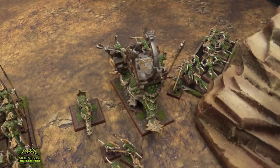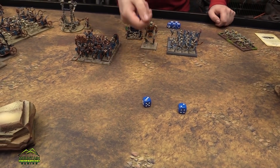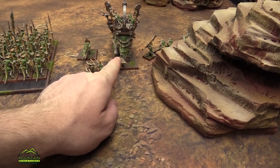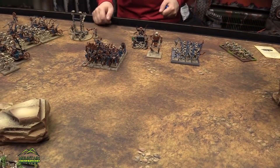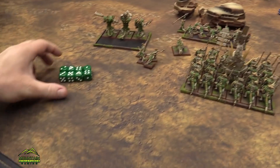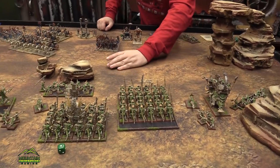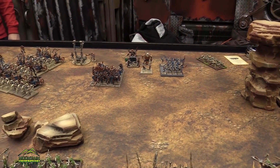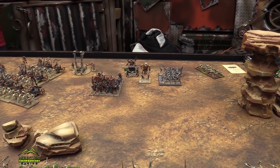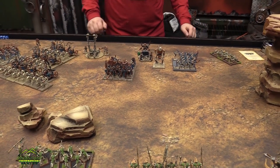Kenny casts Spirit Leech on my Stegadon with two dice — he rolls a five, adds two for seven, plus d3, but needs to show a five or six. He fails. That was lucky because my Stegadon was just out of range of leadership 10. Kenny then uses six dice to cast again — but we save a die and use seven dice to dispel, and we stop it. Kenny tries two-dice Fate of Bjuna, needing an 11 — he fails. Shooting: Screaming Skull Catapult aims at the Stegadon, scatters six inches forward — it misses. Archers fire ten shots at my Skinks hitting on fives — three hits, wounding on threes — two wounds, one fails the armor save. No panic. Archers then fire at the Kroxigor — fives and fives — three hits, one wound gets through, reducing them to three wounds.